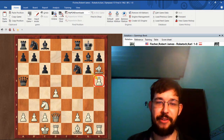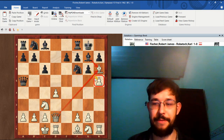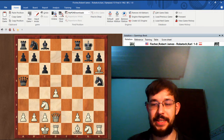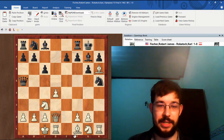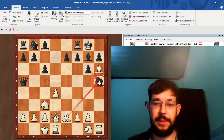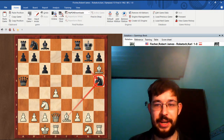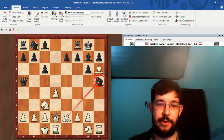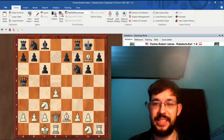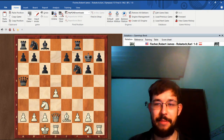If you play Bh6, you're just helping the queen come into the attack for free. If you play Nxh5 instead, it's very easy to play Be2 and just threaten to completely destroy the Black pawn structure. If you retreat with Nf6 to avoid the doubling of the pawns, you get a very standard attack with Bg7. Let's play the moves together.